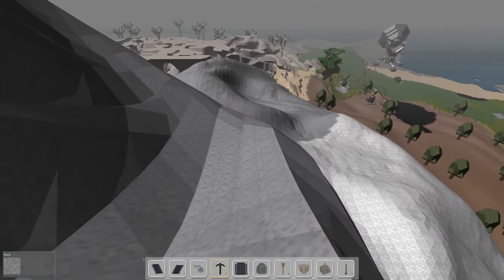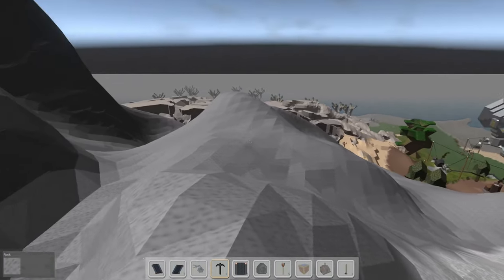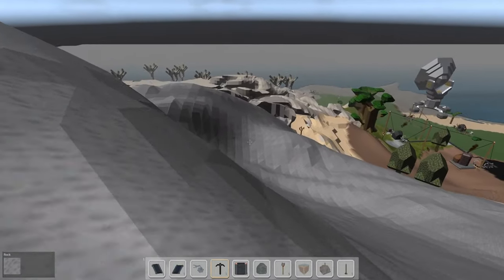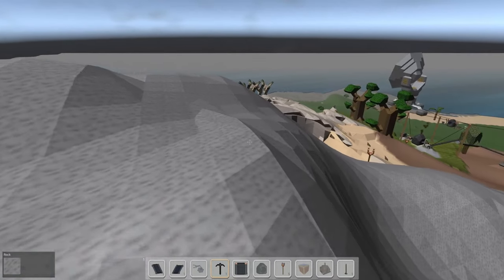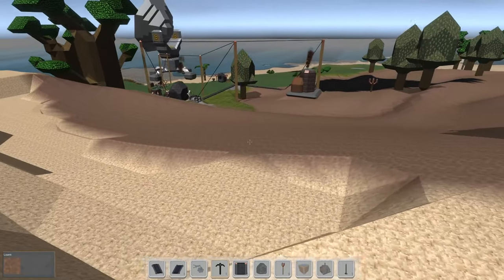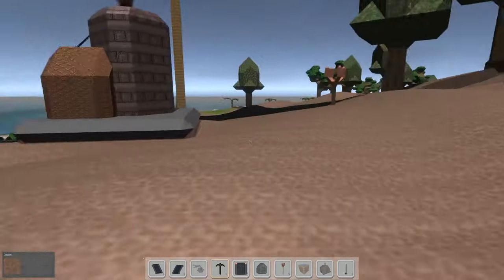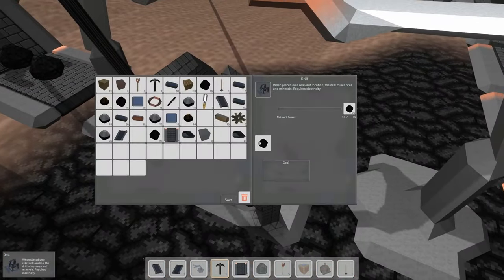I don't think there's any fall damage, so we'll make our way down. Let's go to our main factory setup. I'll grab some coal on the way down — I don't think I need more tin plates since we already fetched some. I'll grab some coal for our furnace down there and also grab some copper.